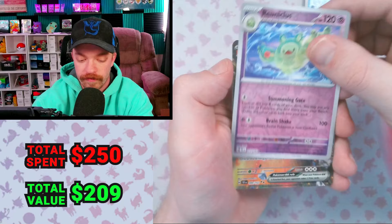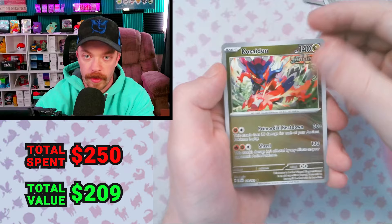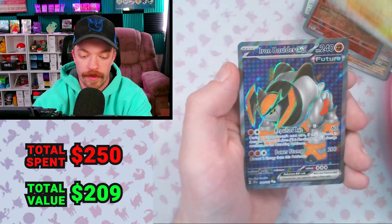Reuniclus Reverse to an Iron Boulder EX. A Ride-On Reverse, Iono Reverse, Relicant holo, Explorer's Guidance, Victini Reverse, Boltemir Reverse. We got something here — we got the Iron Boulder EX Full Art. Let's go! That is a new one we did not previously have.